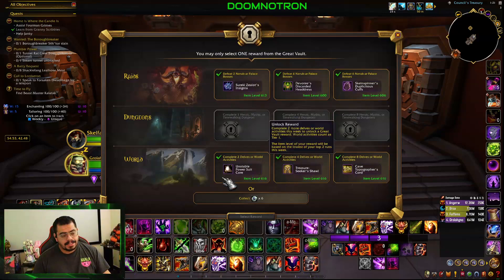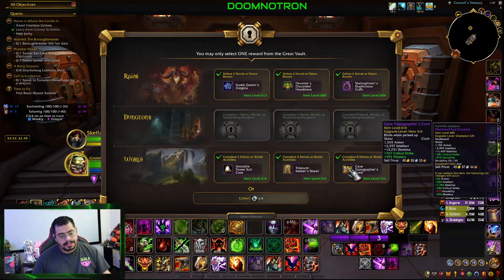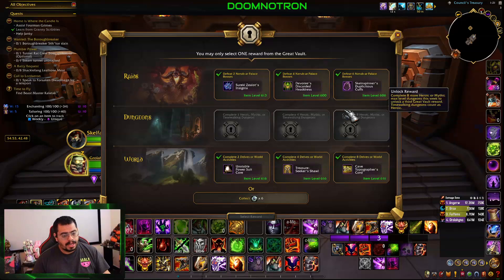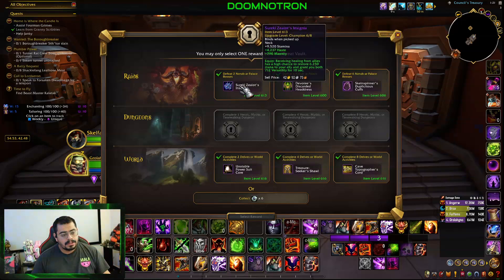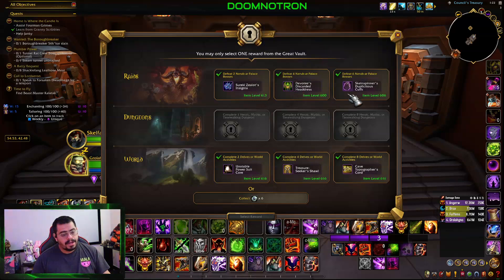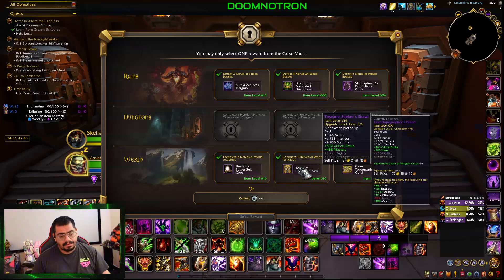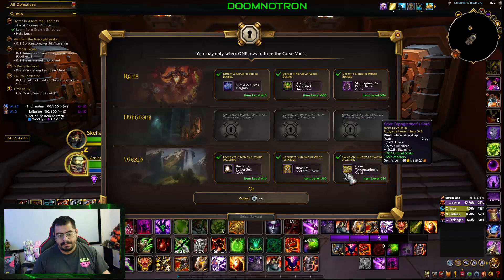Alright, so 613 and 616. This one I already have, so that's kind of a dud. A back and a waist — so far this is the only heroic track that was worth it; I don't think these are worth it at all. A neck piece which would be a massive upgrade, but I can just get one crafted at a higher level. Another head piece and a wrist. This is 2 weeks in a row that my vault is trash. This doesn't even have haste on it, which is what I really need. I guess we're just going to go with item level. This is terrible.